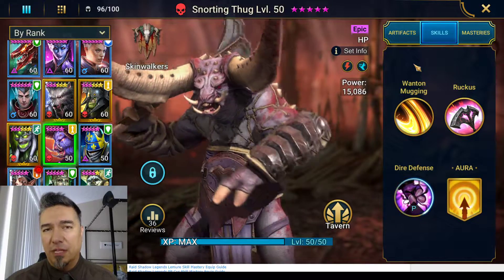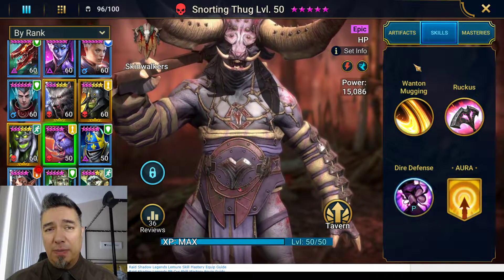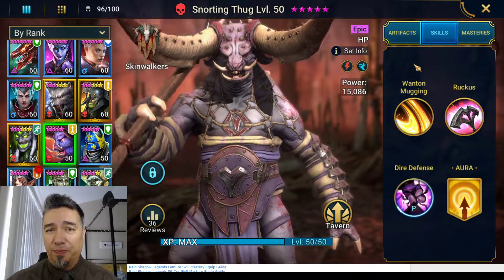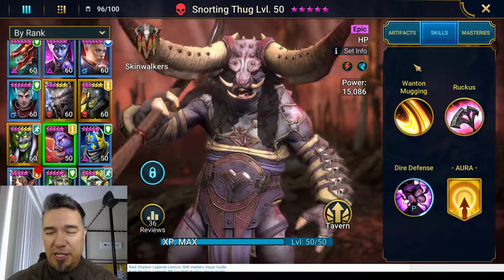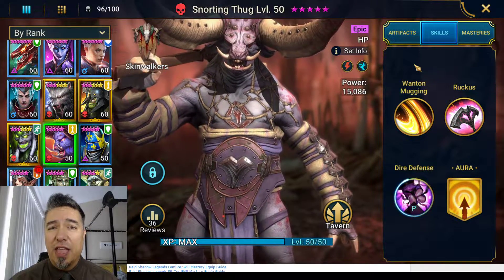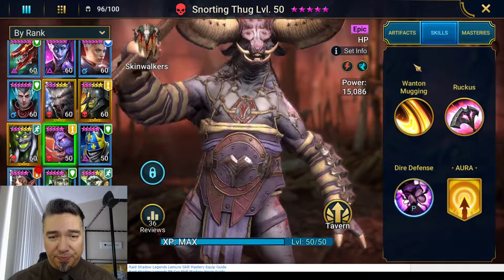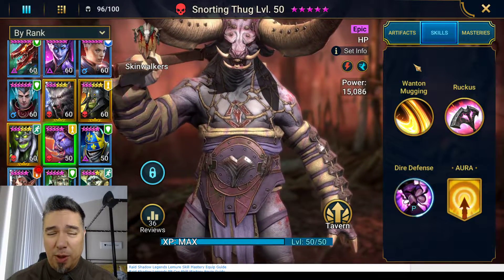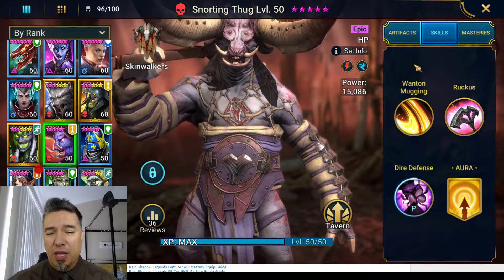Hit point based champions are weird to me — maybe they're weird to you too. I'm used to hit point based champions being the tanks, but in Raid, hit point based champions aren't the true tanks. The higher your hit point pool, the less likely it is for an opponent to target you, which seems odd. Defense-based champions actually play the tank role in this game. The best hit point based champions have ally protect — Captain Smilla, Nazana, Jareg. They bring a lot to the table and protect allies with their large hit point pool. Others like Cult Brawler use their HP pool as protection for damage output with poisons, or Maneater with attack down and an unkillable AoE.